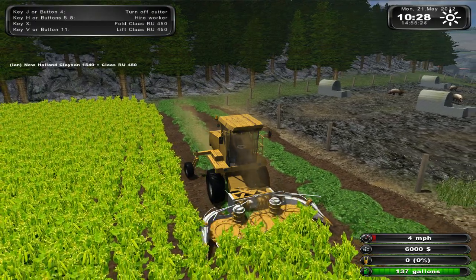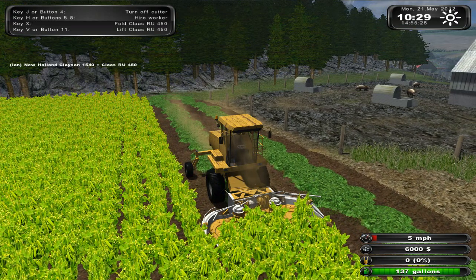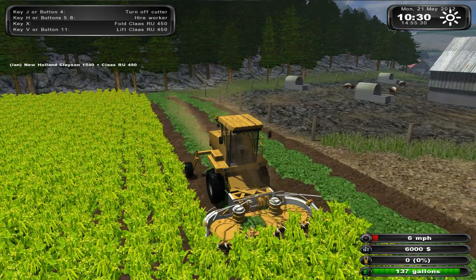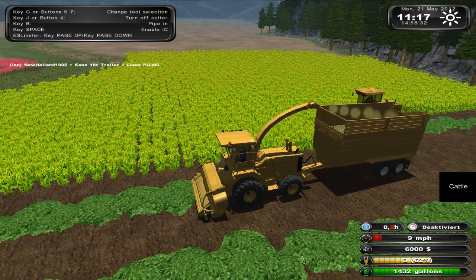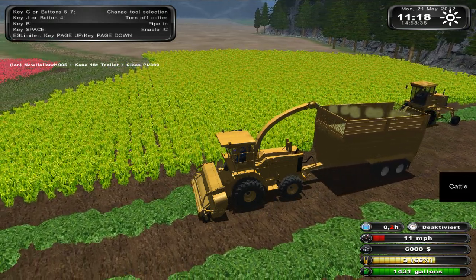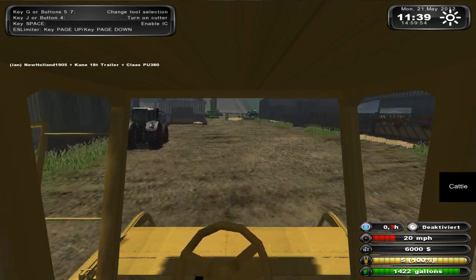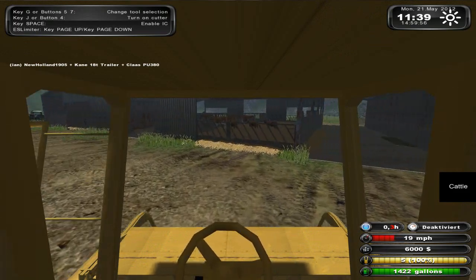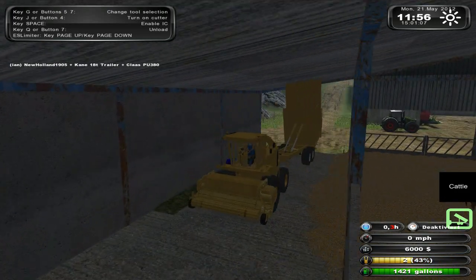Here we go harvesting the peas which can also be fed to the cattle. Now picking up the peas ready to be taken to the farm to feed to the cows. Coming into the farm with the feed and we'll dump it in here for the cows.